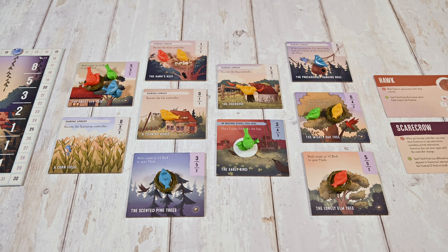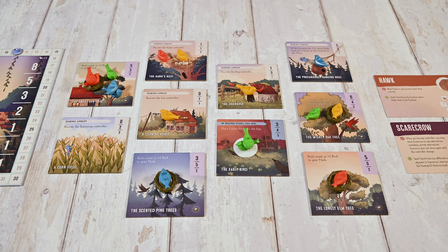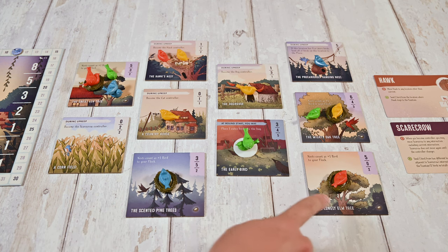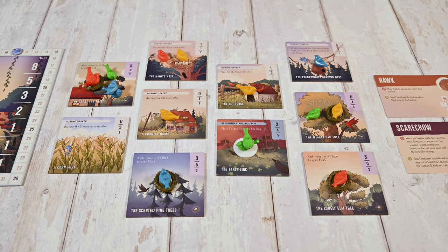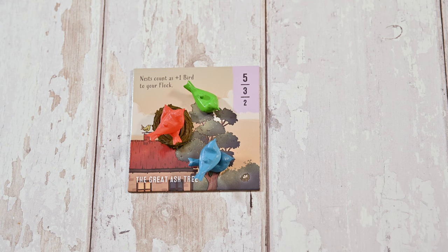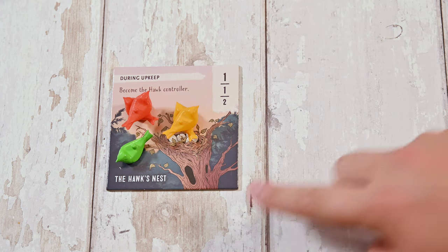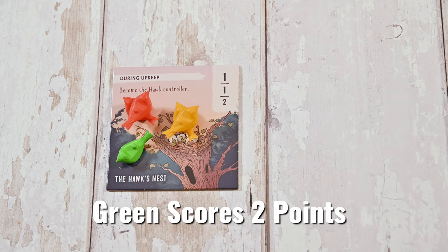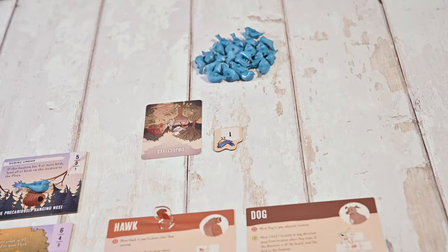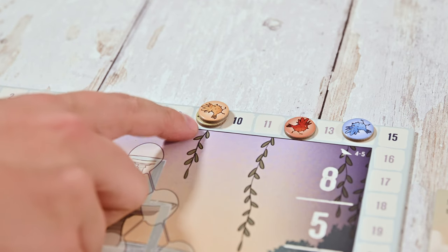Now it's time for the upkeep phase. First you'll score each location. Scoring occurs at the end of each round. Starting from the leftmost column of locations you'll tally scores top to bottom, left to right. Locations are scored by awarding points to the player whose flock has the most, second most, and third most birds at the location. Remember nests and birdhouses count as plus one bird. For example: blue scores three points, red scores five, green scores two, and yellow does not score. Ties cancel — if two or more flocks are tied, those players are not awarded points and it removes scoring opportunities for other players at that location. After scoring, redistribute the turn order so the player with the highest score is first. In a tie, the player at the bottom of the stack is considered ahead as they arrived at that score first.